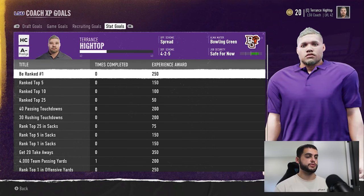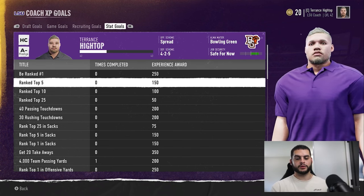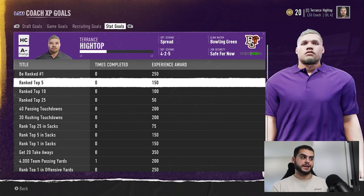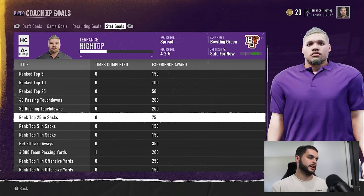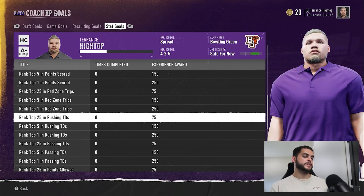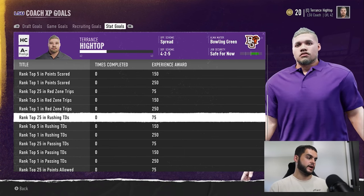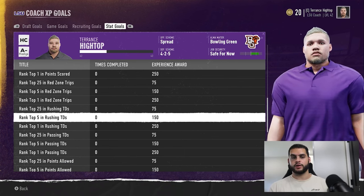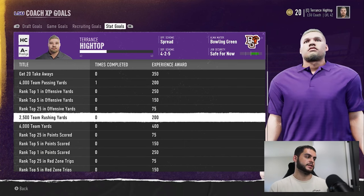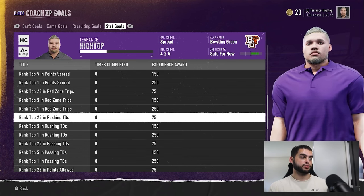The last category is stat goals. Being ranked number one gets you 250 XP. These are things that happen naturally, like 40 passing touchdowns or 30 rushing touchdowns — essentially Heisman-type seasons. To be top 5 in rushing touchdowns you've got to be giving the ball to one guy all game, not splitting too many carries. To be ranked number one you pretty much have to have an insane Heisman-type season. Ranked top 1 in offensive yards means letting it fly, maybe sacrificing a little on your defensive yards.